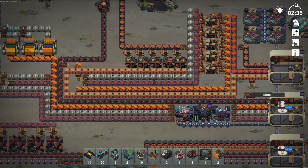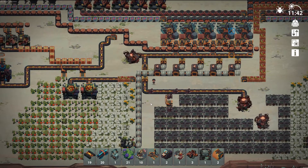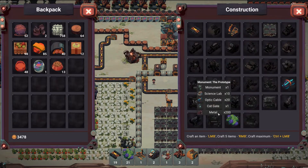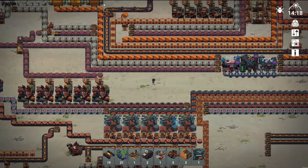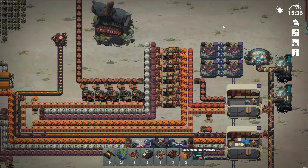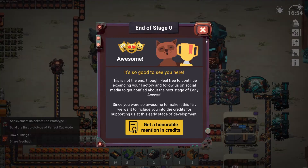I'm going to just wait and get 200 metal — I'll see you guys in a sec. Okay so we've got the 200 metal, took a bit of time, and we can make the monument prototype. That is done — lovely! We're going to pull it back where the original monument was and see what it looks like. That does look pretty cool — look at that! End of stage 0. It's good to see you here. This is not the end though — feel free to continue expanding your factory and follow us on social media to get notified about the next stage of early access.